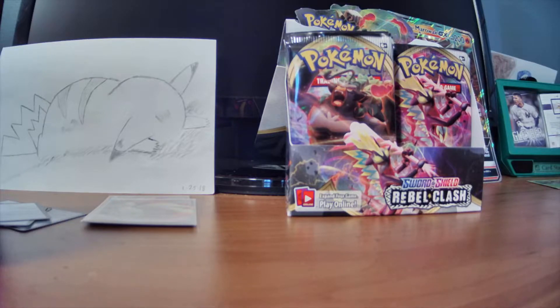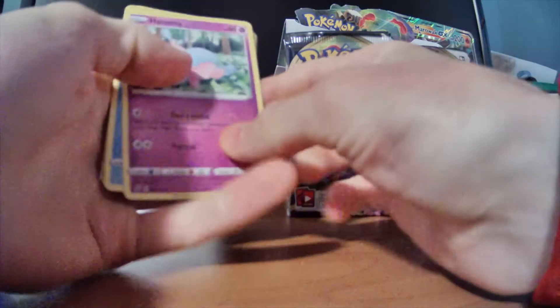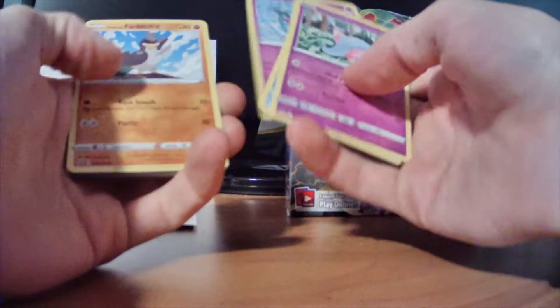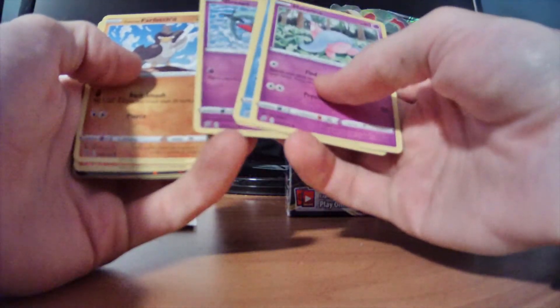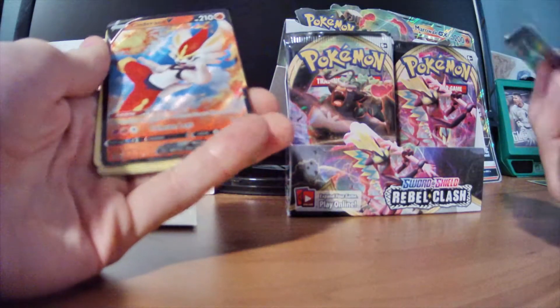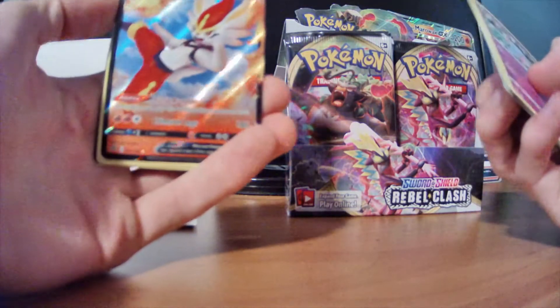On to our fifth pack already. So cool. We got Hatenna. Let's scroll through nice and easy. Galarian Farfetch'd — I wanted that card really bad. Reverse Growlithe and Cinderace V! Let's go! That's awesome. We got Cinderace V and Cinderace VMAX. I need to show these cards on screen. The webcam's super low. Oh, that's so cool.